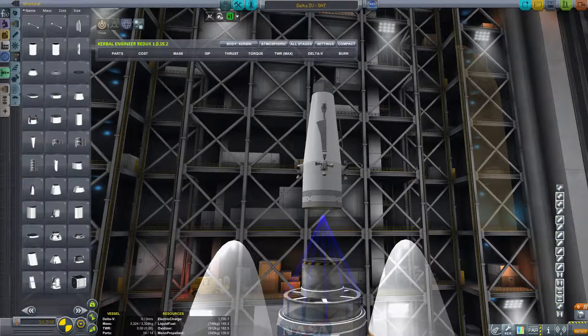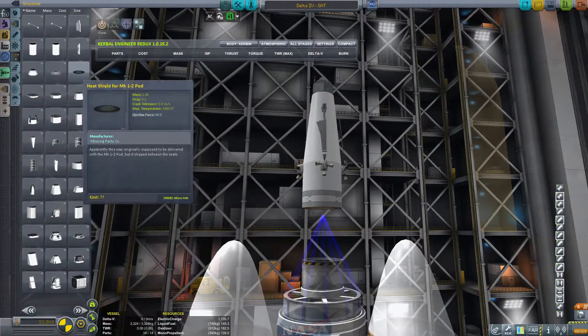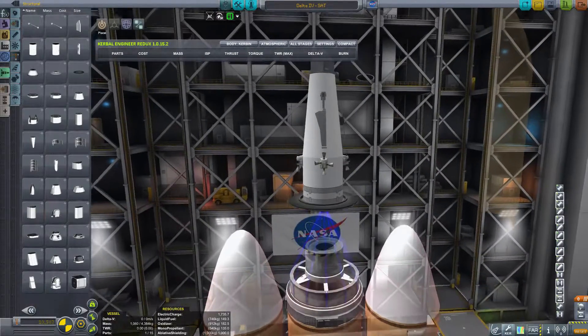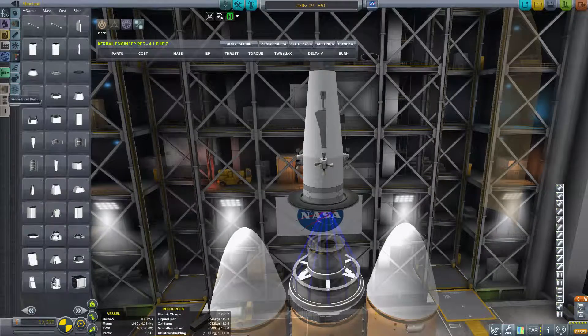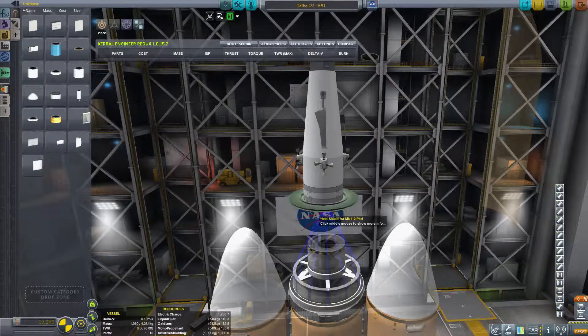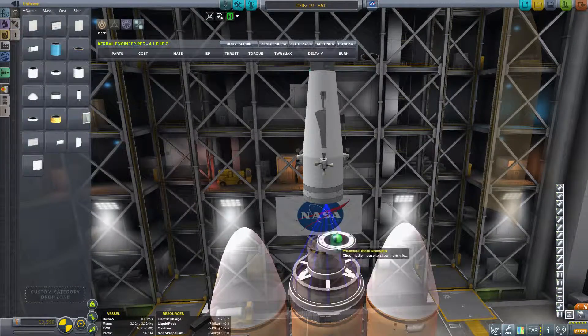Another thing you should note is that these heat shields do act as decouplers. So when you're attaching them and thinking about staging, just know that you probably want to put it at the very end, because if you do decide to decouple, it'll probably be the last thing you want to decouple.